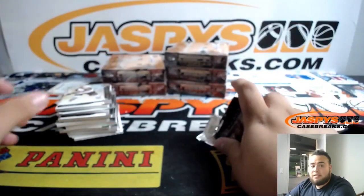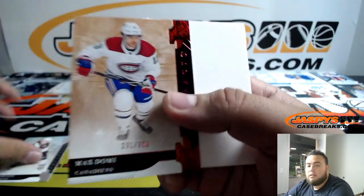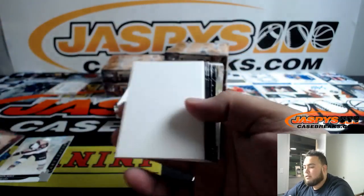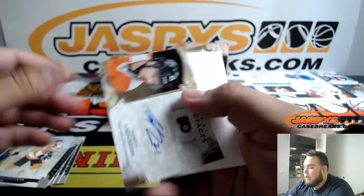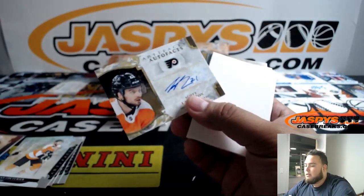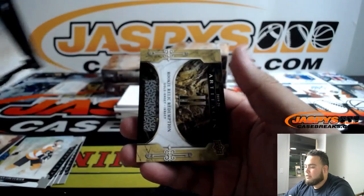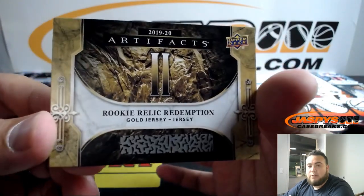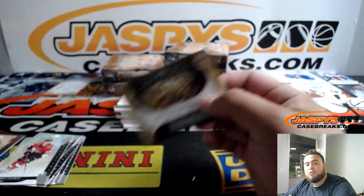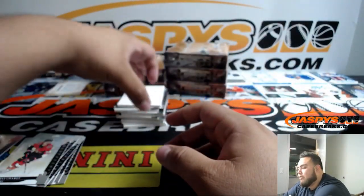Taking my mom to Atlantic City so she can gamble at the casinos for the day — going with my wife, taking my mom for her birthday. Her birthday's on Saturday, and my older sister's going too. Taking her to Atlantic City on Friday, gambled a little bit. Saturday we're going to drive out to Washington D.C. And autofax — Scott Laughton for the Flyers. Then Eagles game on Sunday. And we have a rookie relic redemption two, gold jersey — rookie number two. That'll be number two on the randomizer.